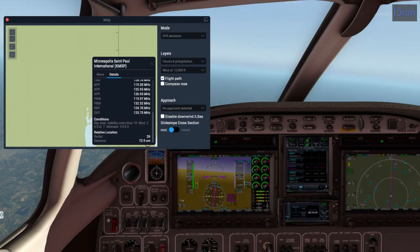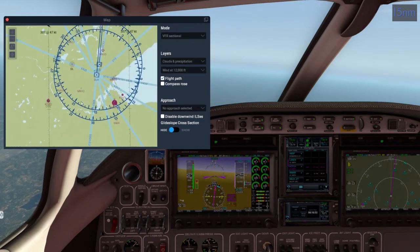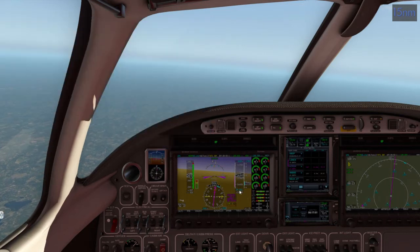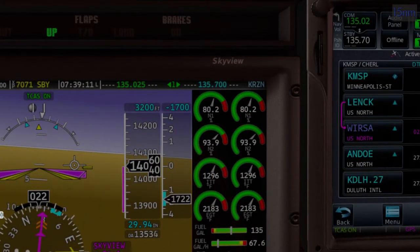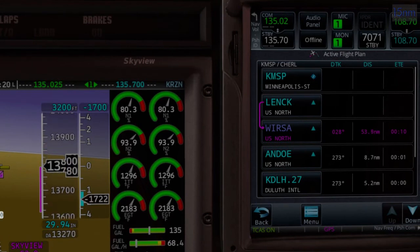Cutting back in to update the barometric pressure for Duluth. Go to Duluth, details — 2994. Click on it, type 2994, enter. The winds are still insane. We're 10 minutes out with about 11,000 feet to go, still a bit behind schedule, so keeping the steep descent. Getting closer — you can actually see Lake Superior out there, the North Shore, the bay, the Eastern Shore. Duluth is right over here. We need to slow this bird down.